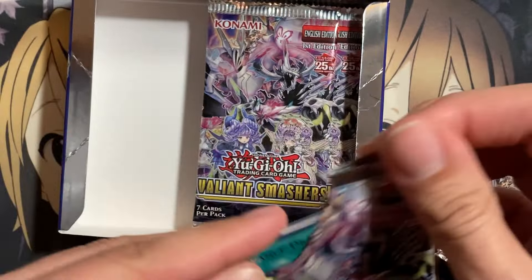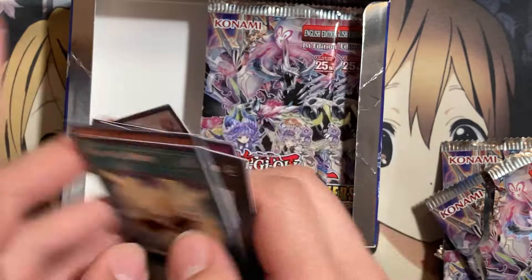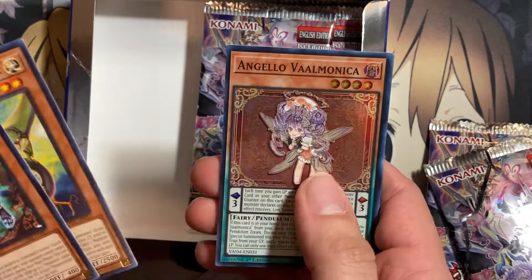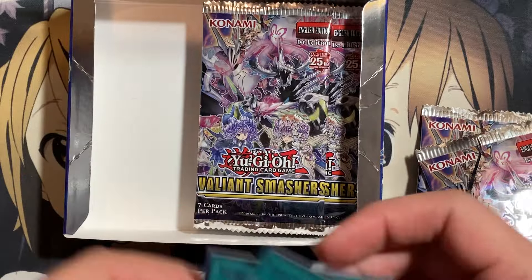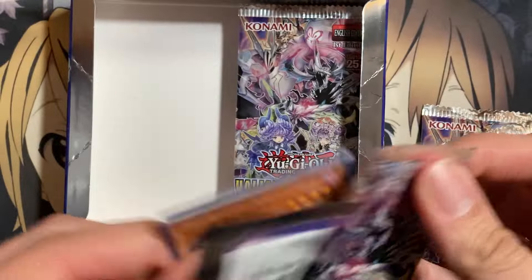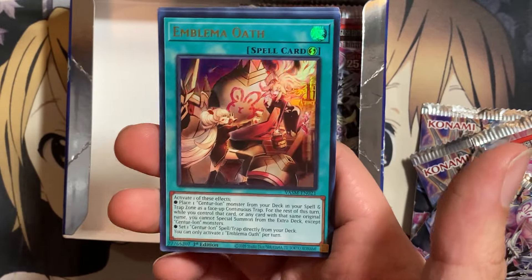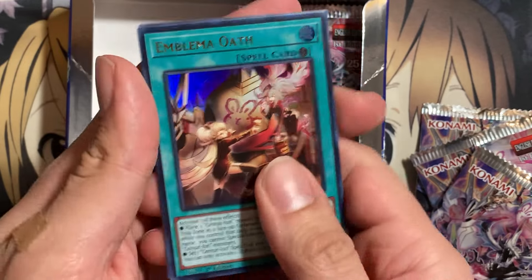We've got to go for that Collector Rare. We have another Demono Valmonica, Baguska, as well as a Colossal Fighter. Goblin, Skatos, and another Angelo as well. So we pulled two of each of the Valmonica Supers from this box — so it's definitely been the Valmonica box so far. We can't pull another Valmonica Ultra, but we could potentially pull a Collector Rare. Our final Ultra is — we have an Emblema Oath. This is one of the better Ultras to pull. I believe it's pretty up there for value — a good one for sure.